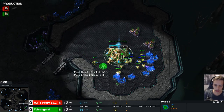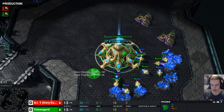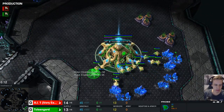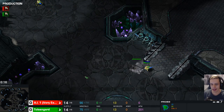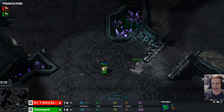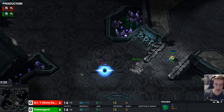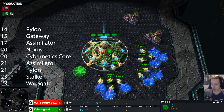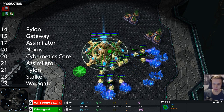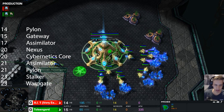Hello everyone, welcome back to a new guide. Today we're going to be having a look at a build that I recently created, slash stole, partly. It's going to be a colossi drop into a 2-base all-in in PvZ. The thing here is you can make it look like a glaive adept to force out units, maybe some spores early on, but you can also just play it straight up. I'll show you where you can add in things to make it look more like a DT drop or like 4-adept into DT drop.